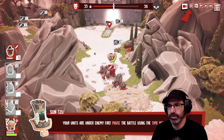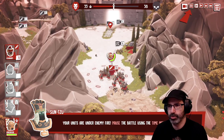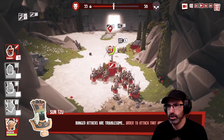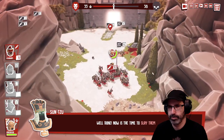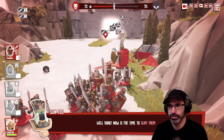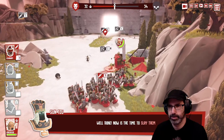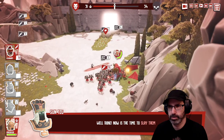Your units are under enemy fire. Pause the battle using the time menu or press space. Ranged attacks are troublesome — order to attack that archer group. Hey, don't kill my little peoples! Go get them.